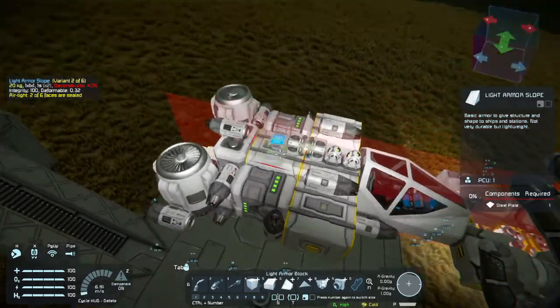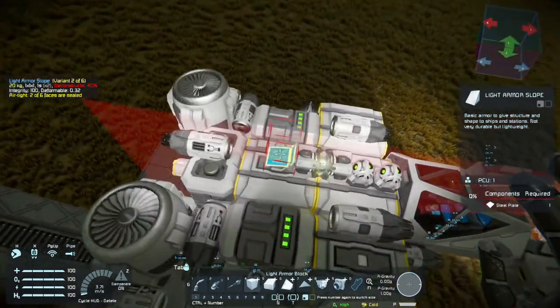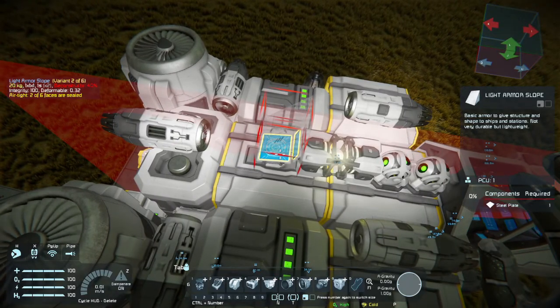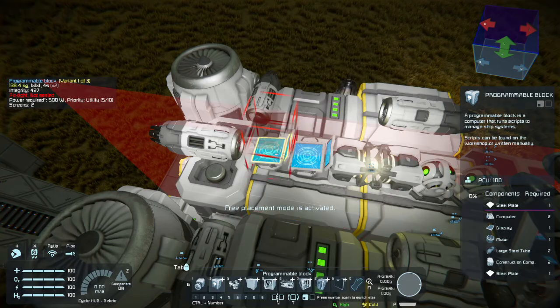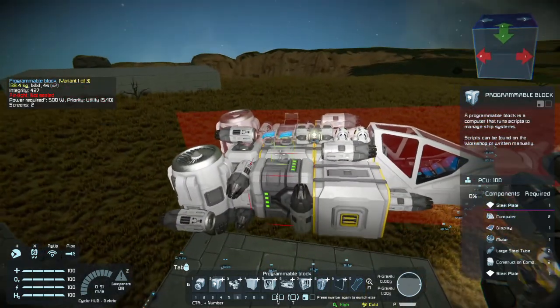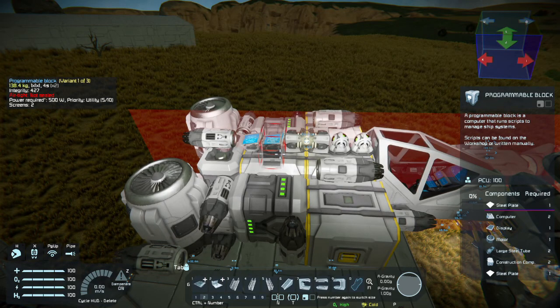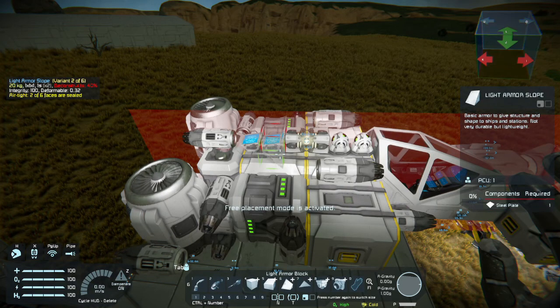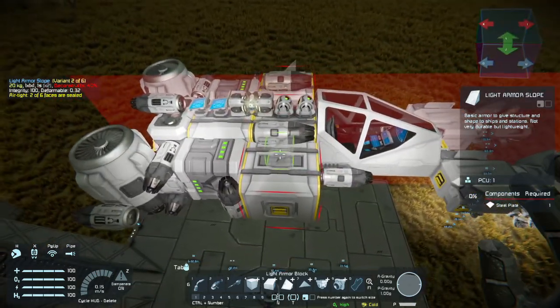Let's go ahead and add my second programmable block. The reason I realized I need a second one is because I want to add another script to this at the end — so there will be two scripts running on this ship. One is more advanced than the other, so it's probably going to be two different episodes.